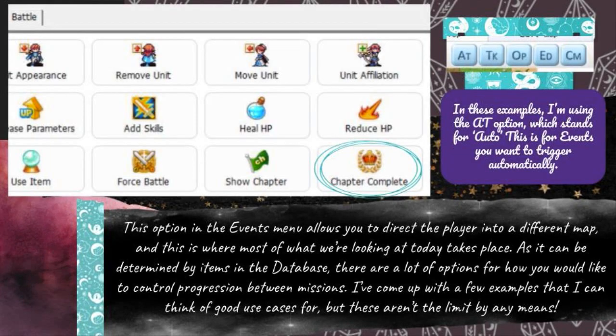This option in the events menu allows you to direct the player into a different map, and this is where most of what we're looking at today takes place. As it can be determined by items in the database, there are a lot of options for how you would like to control progression between missions. I've come up with a few examples that I can think of good use cases for, but these aren't the limit by any means.